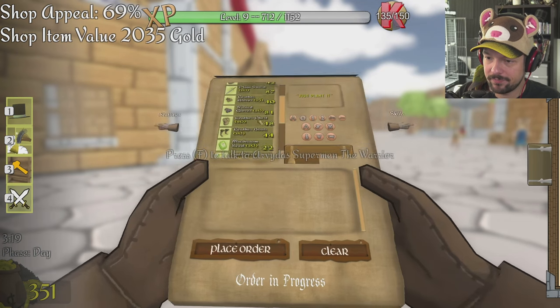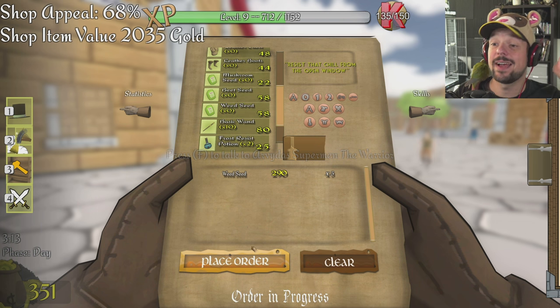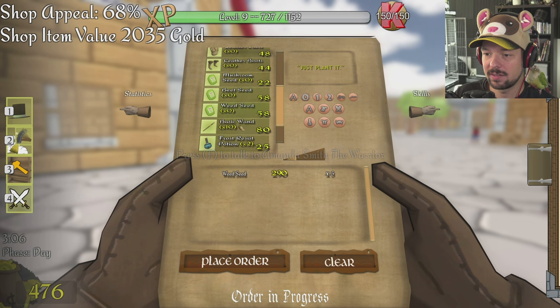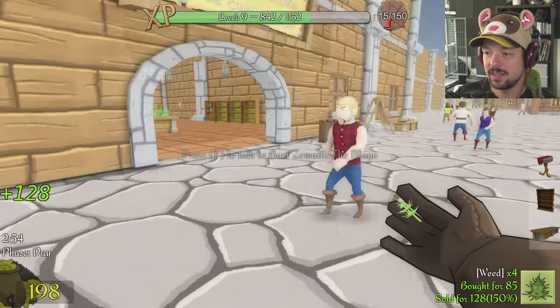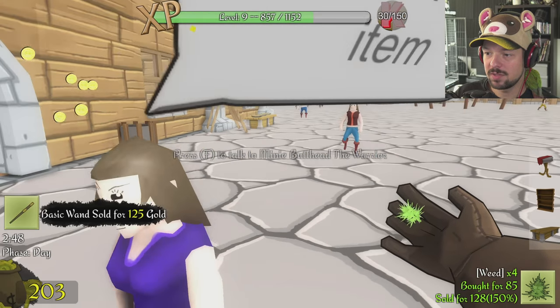Also I need to get more wheat — it's always the wheat, isn't it? Let me get some wheat seeds. I think I still have to wait until the order is done. Order in progress, of course. Oh, I sold a wand — finally! A mage bought something and I can still sell them more — that makes me so happy.